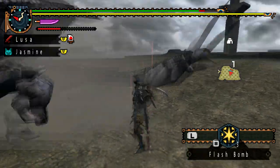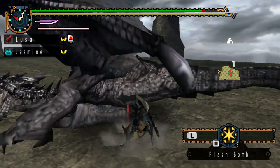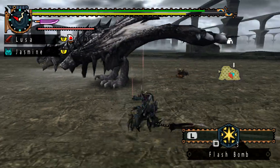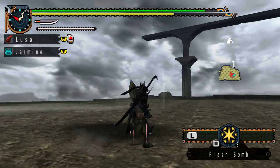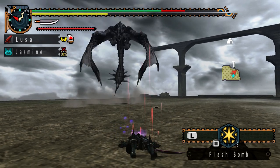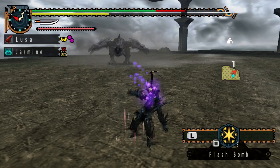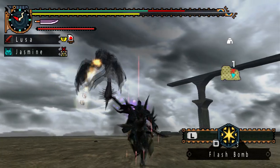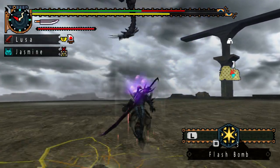Flash bombs are just a godsend for this quest because status effects prior to generation three have the same duration — so every time I throw a flash bomb it hits them for the same duration as the first time, which is very nice. Unfortunately I was a dummy and didn't bring anything to cure the poisoning, because I never thought I'd be hit by the Rathalos's claw attack.